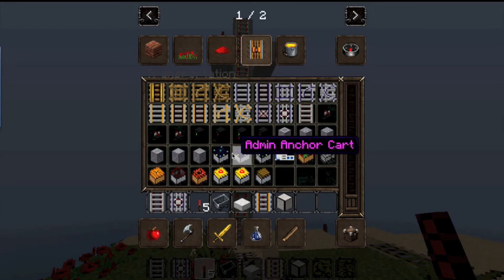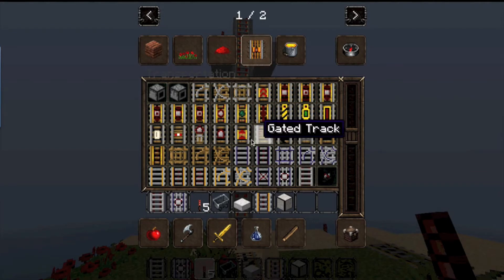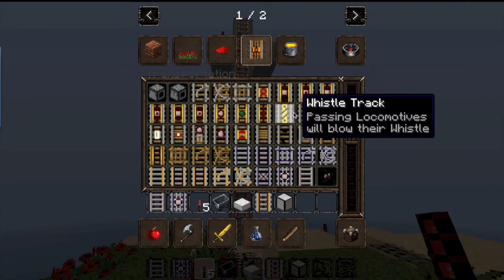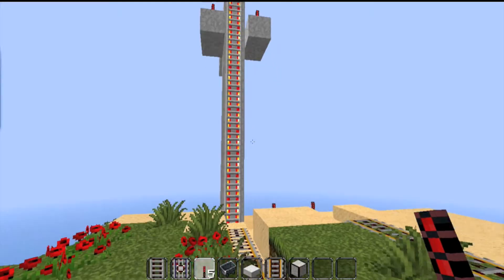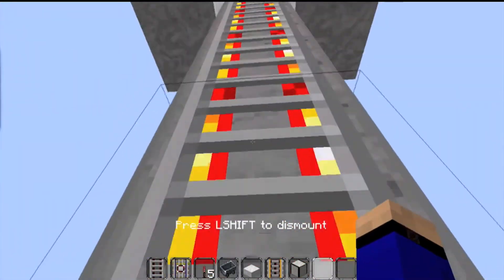There's a tank cart — I don't think I've seen that one, that's cool looking. But the elevator track is right here, and then the one that makes you fly, right there, and it's called the launcher track. As you can see it says it makes carts fly — that's pretty cool. I don't think I've seen anything like that before on the Minecraft forums, but it's really cool.